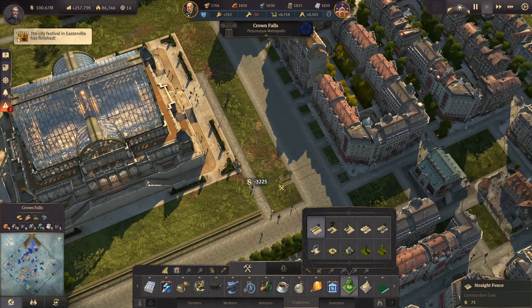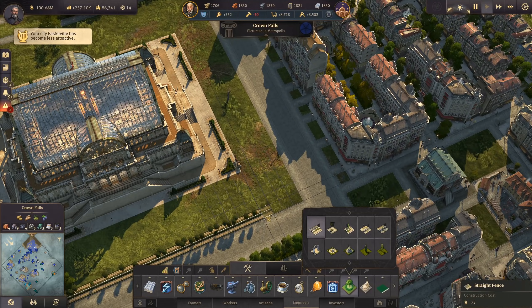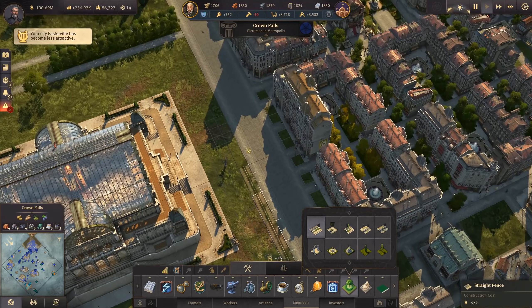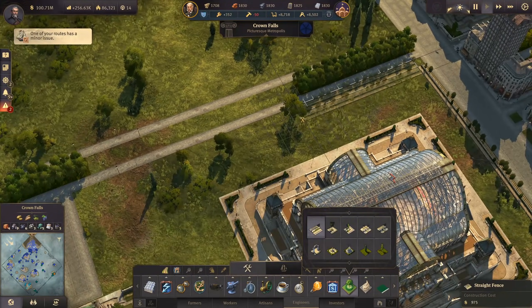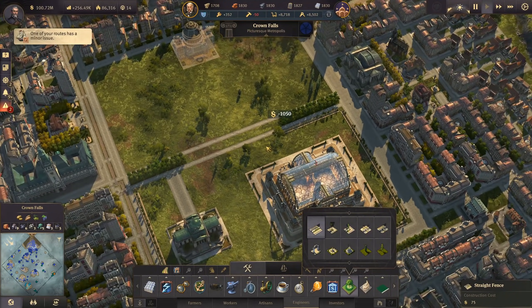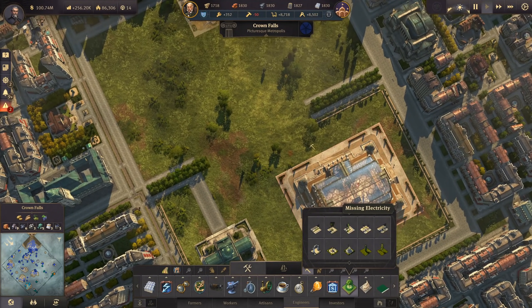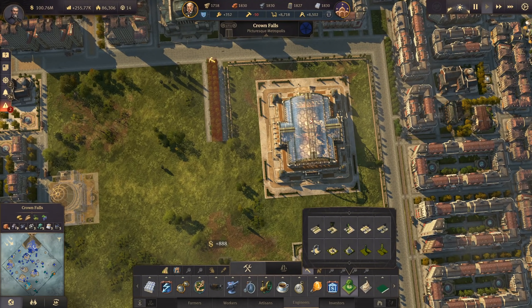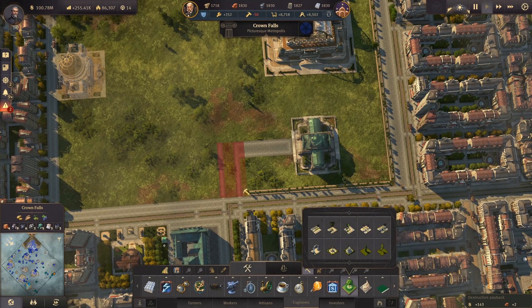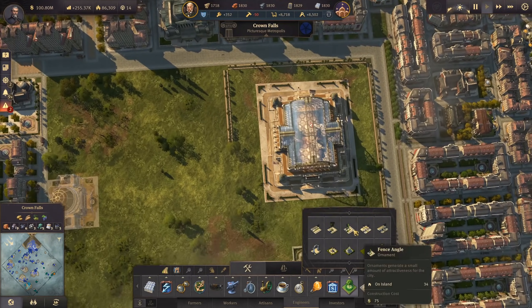We're just going to push the fence all the way to the other side. No street for now for my exhibition because I don't know where I want to have it. Here then we have this central place, so I'm going to get rid of the street here because I want to have the palace connected to the other side. Let's get rid of those streets as well - for now they don't have a street connection at all.